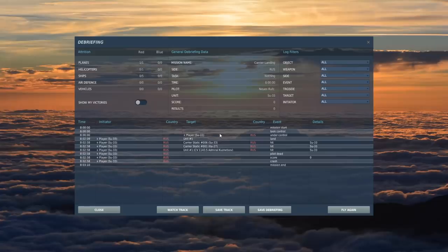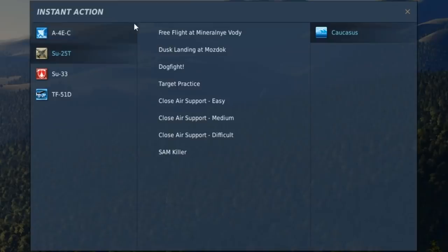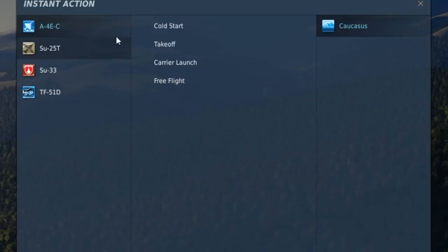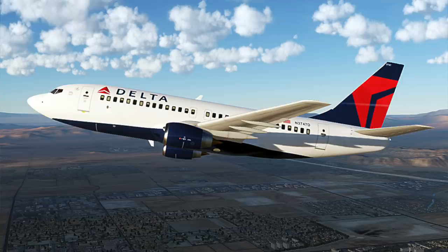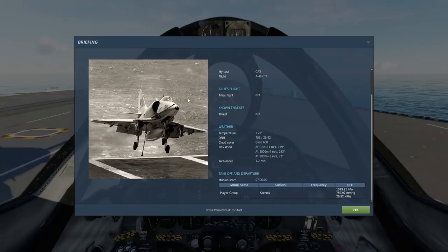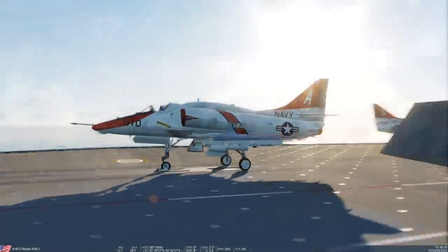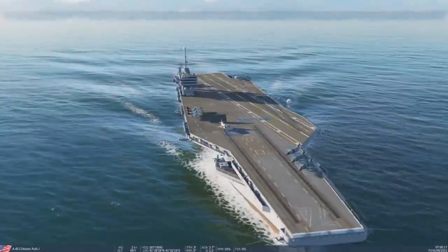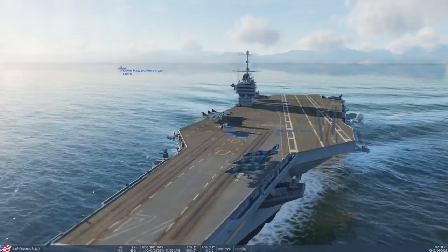I've downloaded some other planes from the internet that are actually free to download. This flight simulator can be a very cheapskate flight simulator, because there are of course some free mods to download as well. I think like this A4 - let's just check this one. There are actually even civil aircraft to download, like 737s, even airliners. Now we're in this plane. I think this is now British or something - I have zero idea. But this is a free plane and it doesn't look bad. It's a freeware plane, free to download. And we're now on a different aircraft carrier. I think this is now an English one.